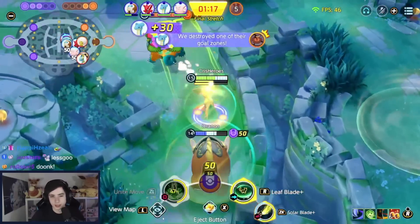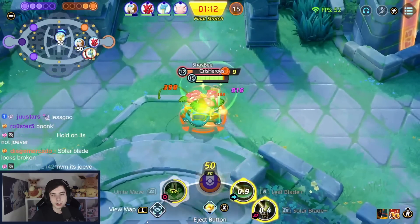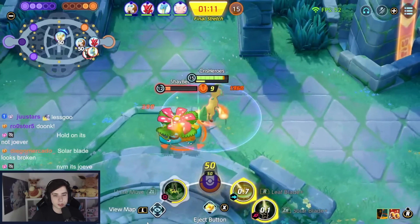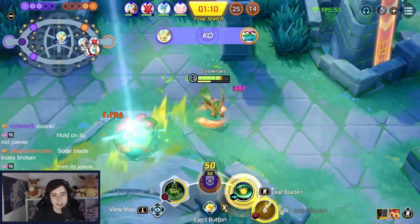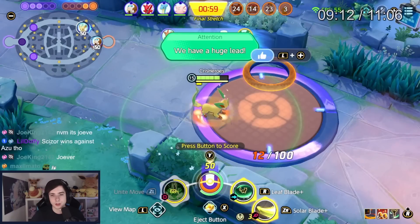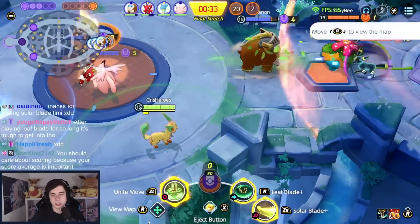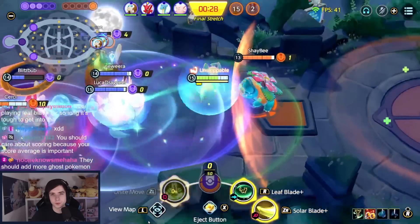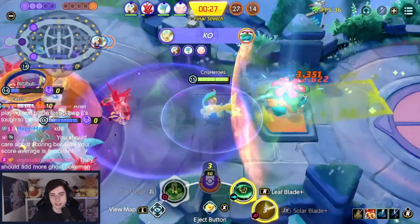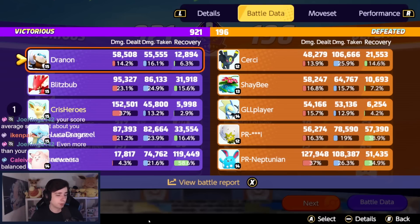In this scenario — if someone is low on HP, you don't have to fully charge Solar Blade. If someone is this low, you can just do a quick Solar Blade without charging it and it still does around 1100 damage, so it's still a great finishing tool. Then we score more points, and here's the fun part one more time — Unite move into Solar Blade damage on a squishy: Unite move, Solar Blade, and he's dead. Pretty fun game of Leafeon — ended up with 150K damage. Hope you guys enjoyed the video!